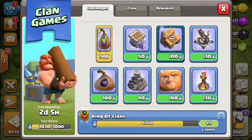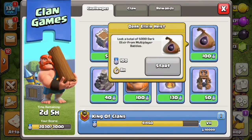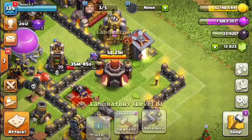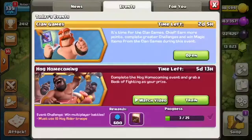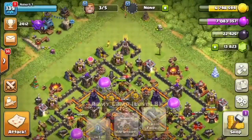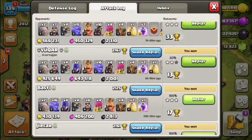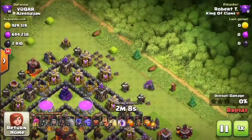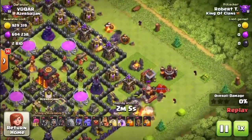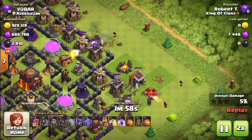We completed that whole thing in just two attacks, which is crazy. We're really getting a lot of work done in clan games, and in upcoming videos we'll be doing lab upgrades. We also have a hog event going on — we want that book of fighting to help out. I want to show off this replay; it was an insane amount of gold, and I happened to record it. It had some witches in it, which is pretty cool.